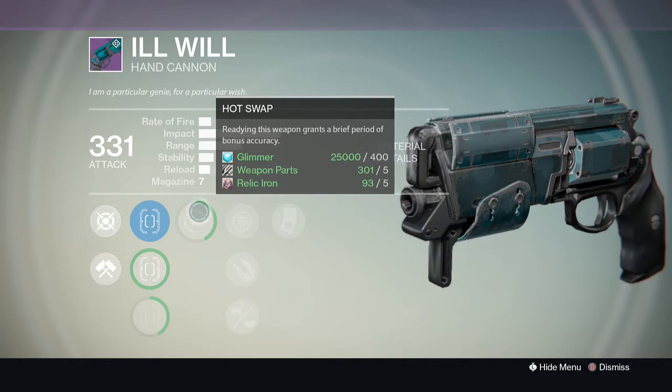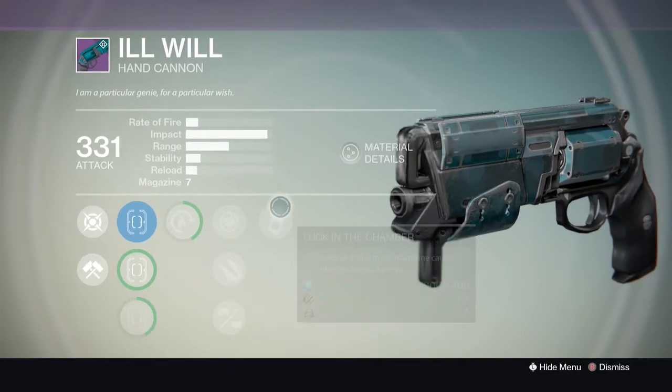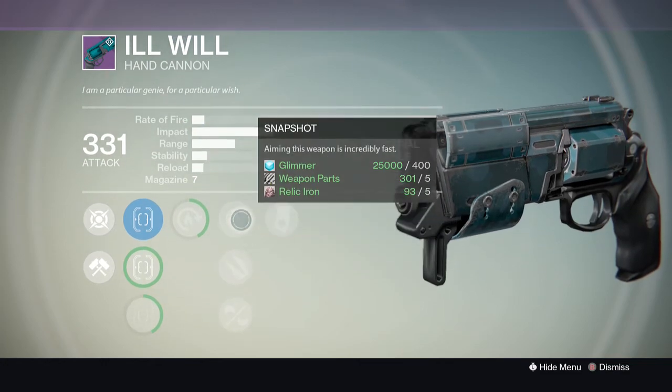We actually destroyed the enemy. So make sure, if you guys want these weapons, go into Salvage and do what you got to do to get those kills, and you guys will get these new House of Wolves weapons that start out at 331, which is amazing.